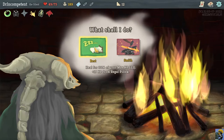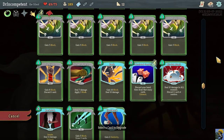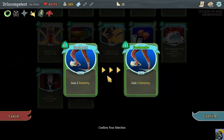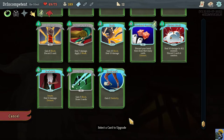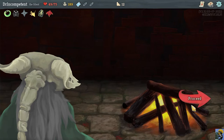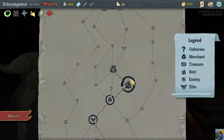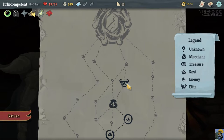At the rest site we could rest and get 37 health back but that's a massive overheal — let's upgrade instead. We already upgraded Neutralize, so now I'll upgrade Footwork: it goes from two to three dexterity, making our block even better. We're about to fight an elite and the boss, so we need that defense scaling. It could be Gremlin Nob or Tri Sentries — we'll see.